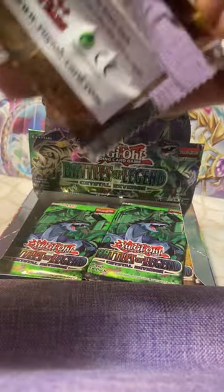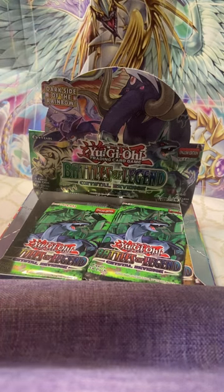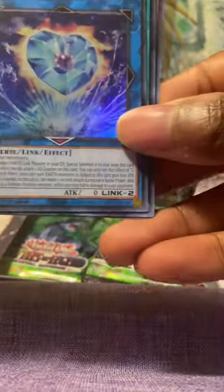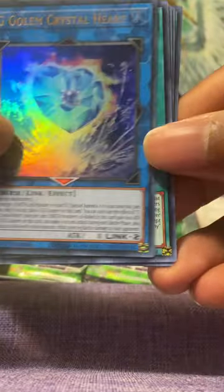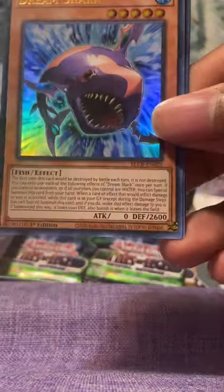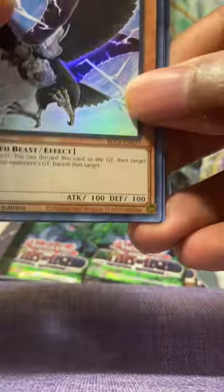The artwork on the regulars would be pretty cool too, but to get those in the higher rarity, you know - outside of Sapphire Pegasus, this is dope. We got Toolbox, G-Golem Crystal Heart, Fusion Destiny - never seen this before. Got Dream Shark, D.D. Crow.